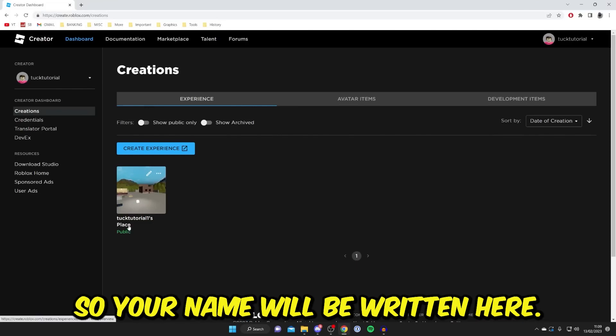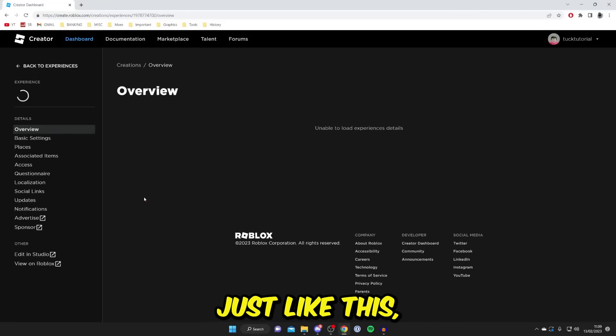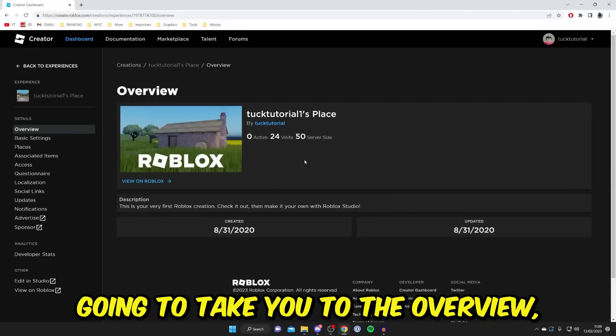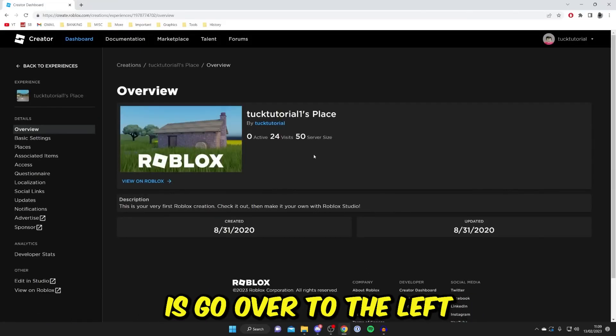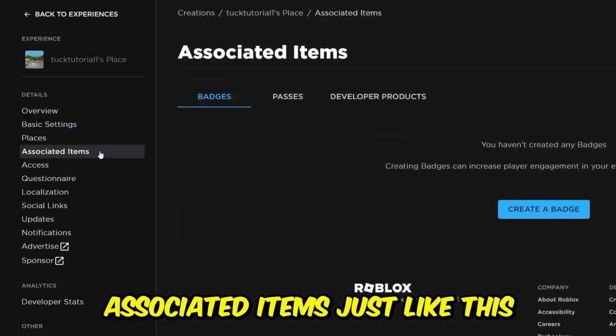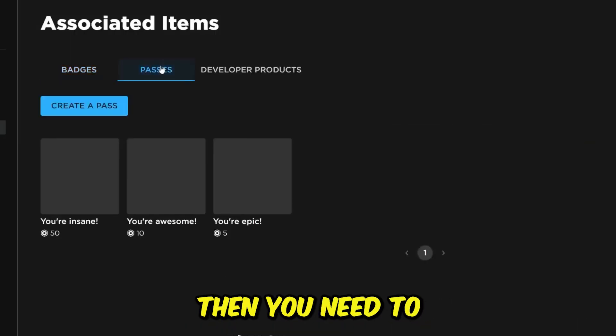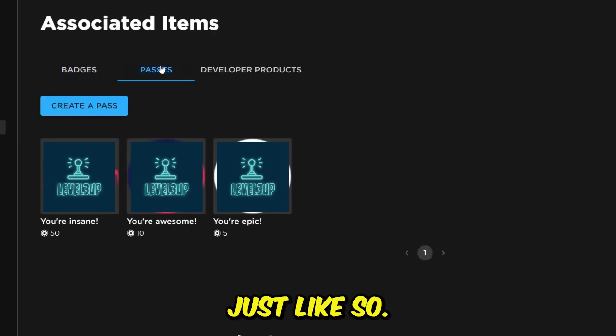Your name will be written here. Then tap on your place and it's going to take you to the overview. From there, go over to the left-hand side and tap on Associated Items, then wait for it to load. Once you're here, go and tap on Passes.